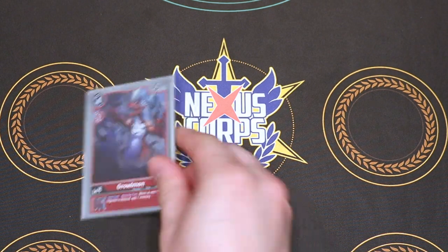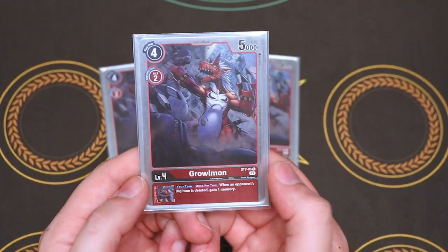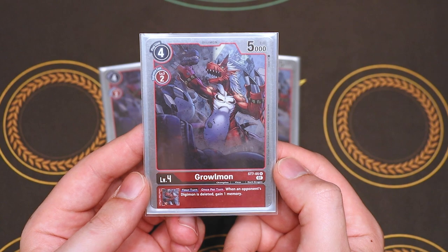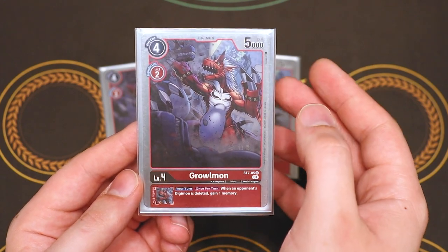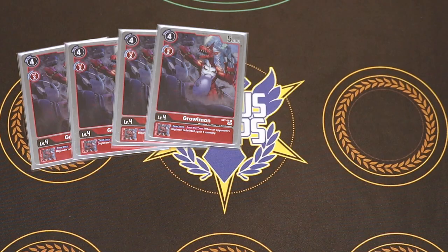Moving on to our Champions — four Greymon. This is the Greymon from the start deck as well. It doesn't have a main ability, but it has a very low play cost and a really good inherited ability: when an opponent's Digimon is deleted, you gain a memory. So it makes it really easy to get your memory back. This deck struggles a little bit with memory gaining, so that's an added bonus.